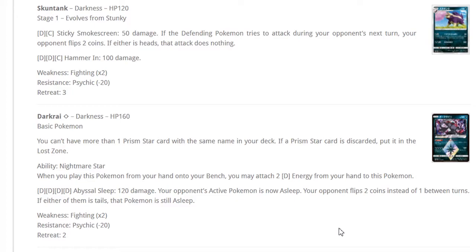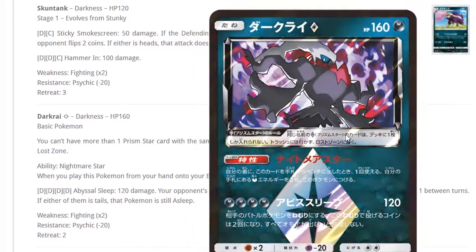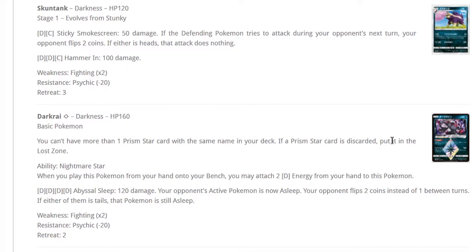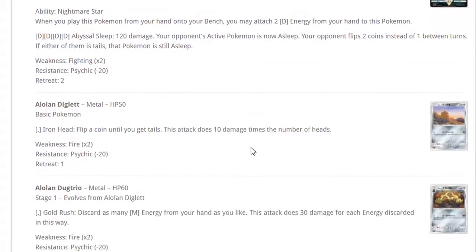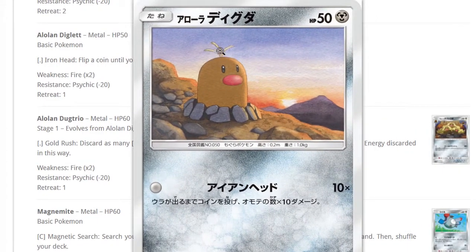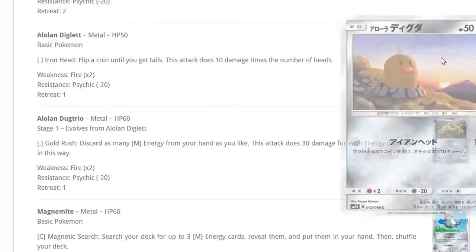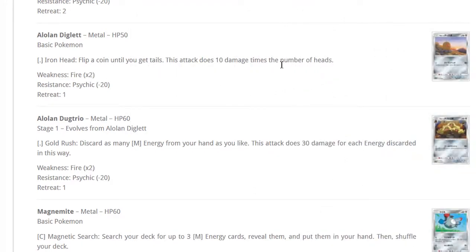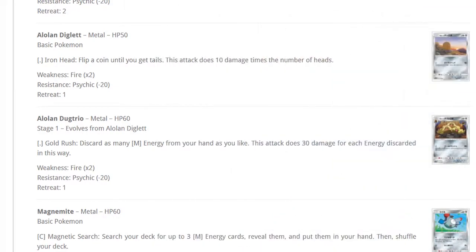Dark Rye Prism's Lullaby Sleep is really cool but doesn't do enough damage and costs too many energies. It's still weak to fighting with two retreat. In expanded you have Dark Patches and Max Elixirs so you're not going to need this. Would I play it in Turbo Dark? Probably. Would I play Turbo Dark? Probably not — Turbo Dark is still really weak and this doesn't help it.